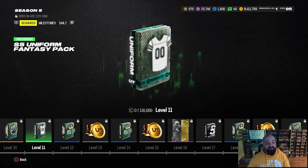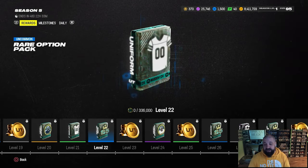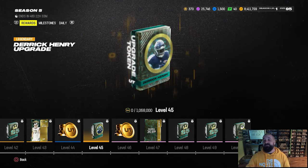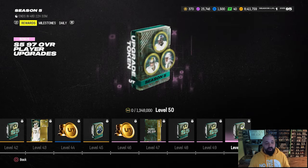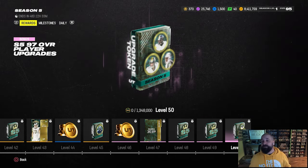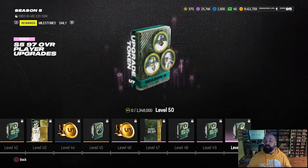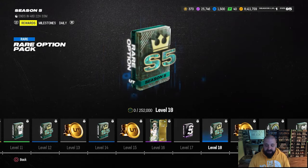Using that token in Henry's upgrade path will get him to a 92 overall, and eventually all the way to a 98. At level 20 you get another token, level 30 another one, level 40 another, and the final one is at level 45. At level 50 you get a season five 97 overall player upgrade token — unlike last season where you could only upgrade one of three players, it looks like this time you get a token that upgrades all three players.